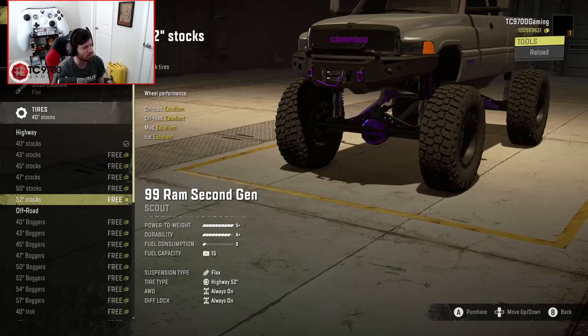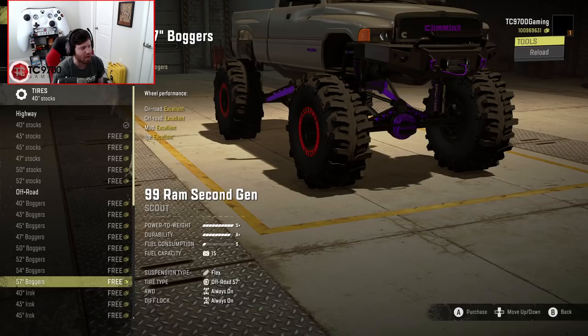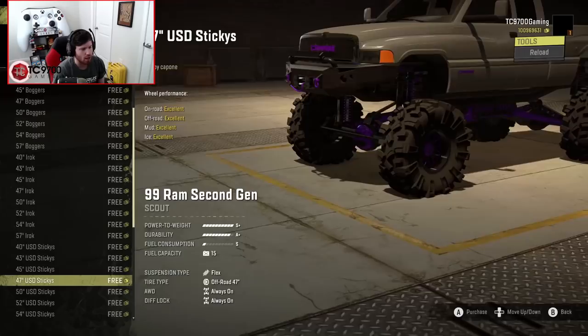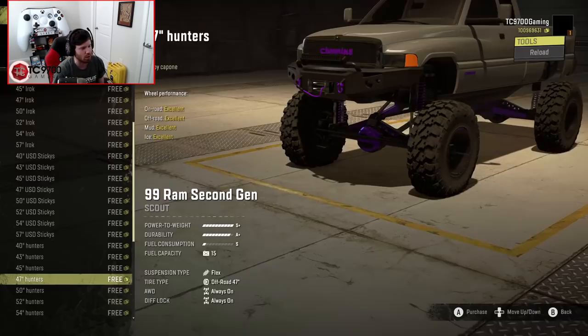You have the stock tires, which range from 40 to 52. Then you have these boggers, which I really like — out of all the tires available on this truck, I feel like these boggers suit the attitude of it more than any other tire option. Then you have the Irox, which we've seen on some of Lime's vehicles before, though all of the tires on this thing have been tweaked a little bit. Then you have the USD stickies, and I cannot think of a gnarlier tread pattern — if you wanted to take this thing crawling, the stickies would definitely be the ones to do it with.